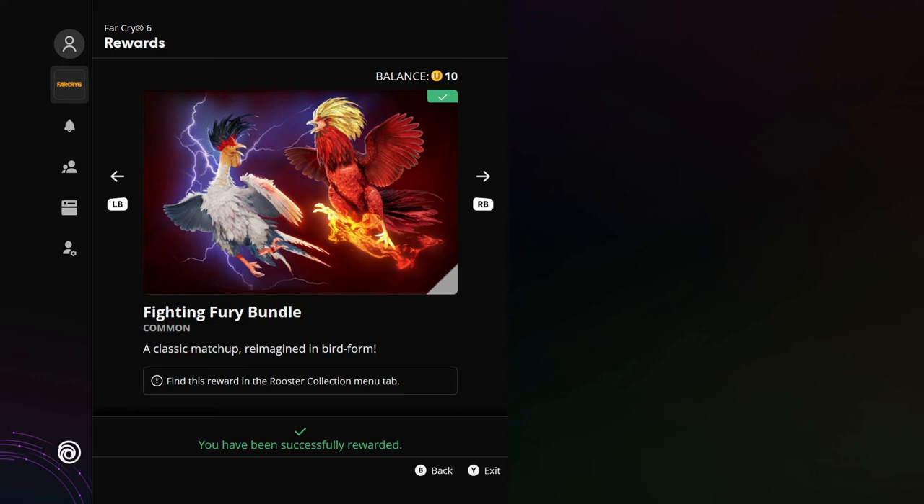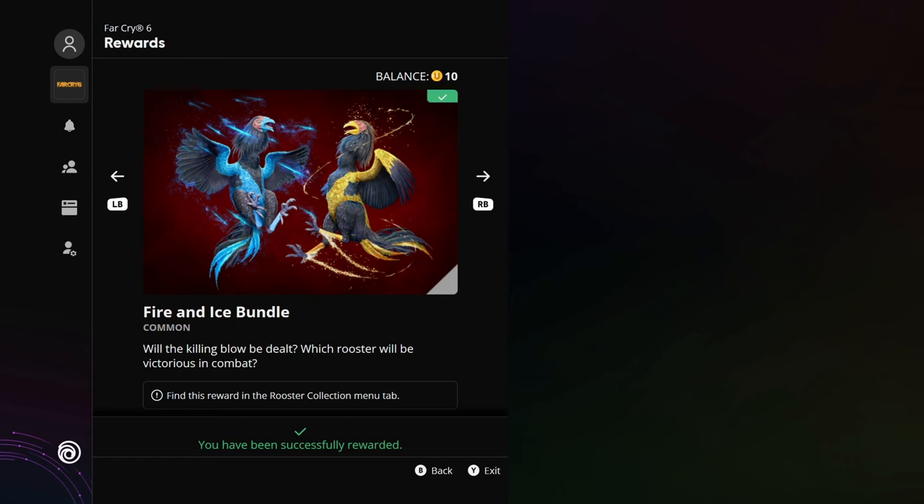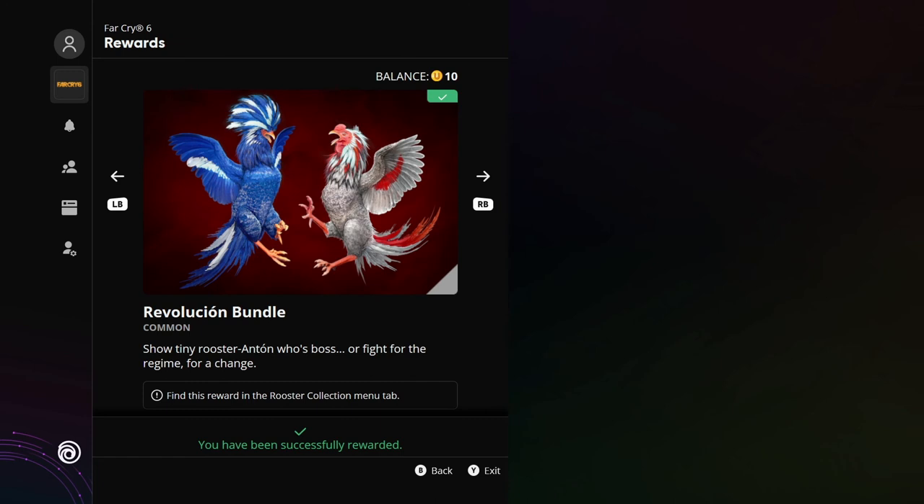This is very very cool. You have to collect roosters in the game — one of the collectibles. I believe there are 207 collectibles in total across the different categories including weapons, songs, and roosters. For free you can get the Fighting Fury bundle — 'a classic matchup reimagined in bird form.' Leave in the comments if you know who these guys are, and timestamp it so I know you're not copying someone else's comment. Then there's the Fire and Ice bundle — two very cool rooster patterns. 'Will the killing blow be dealt? Which rooster will be victorious in combat?'